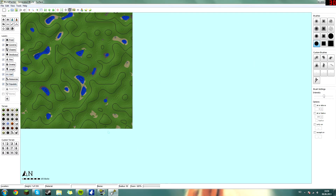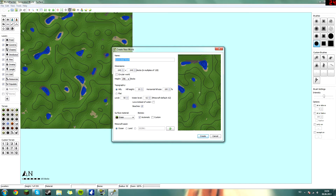First of all what you will need to do is download World Painter — I will leave a link in the description for that. And then when you get here and open the program, what you want to do is click on File to make a new world. Hit New World, basically.